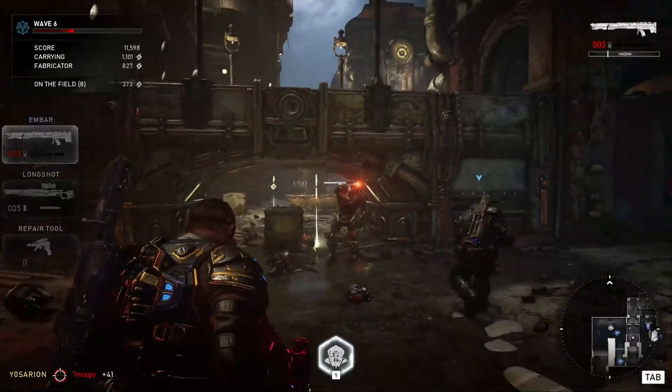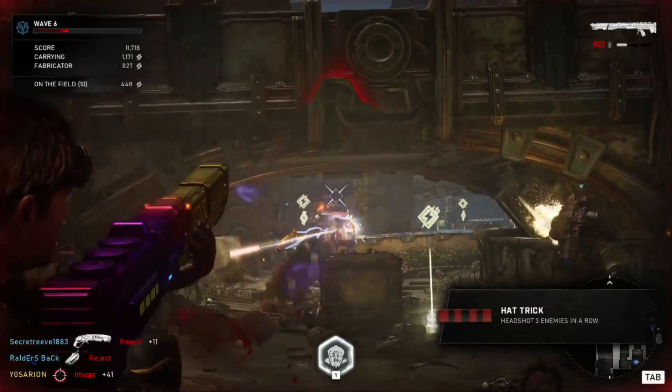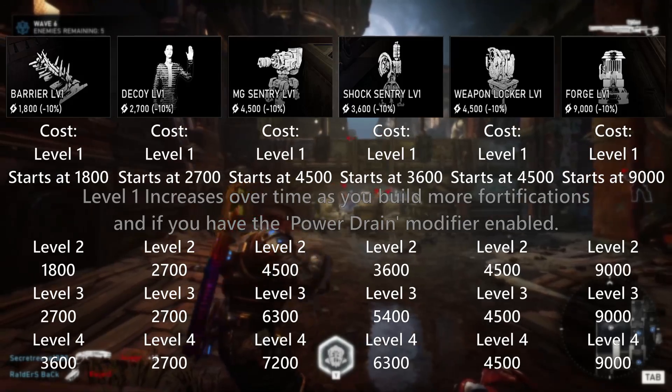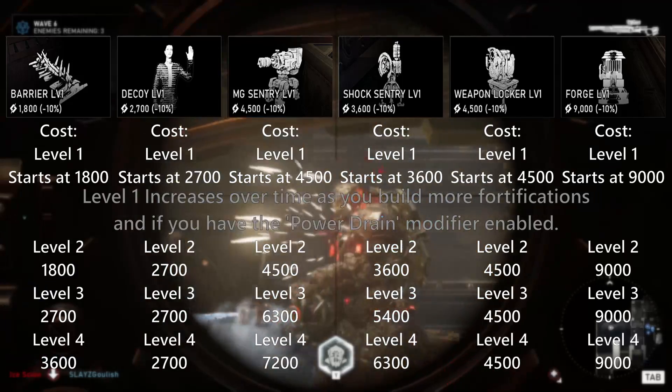He doesn't have any — moving on. But really, instead of perks, Baird is an engineer, so I'll show on screen how much Baird can build each fortification for, as his passive plays into this. He can build and upgrade fortifications for 10% cheaper than other players, which is the same as Dell.